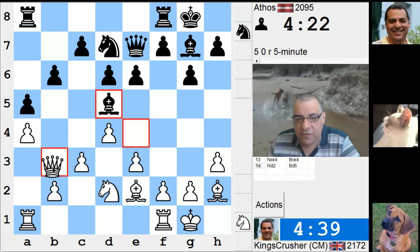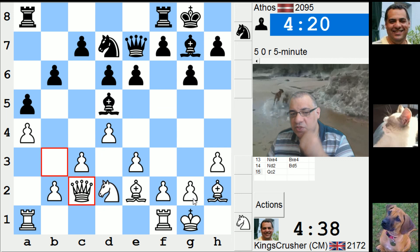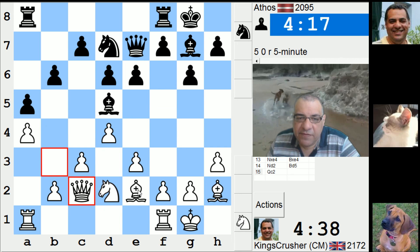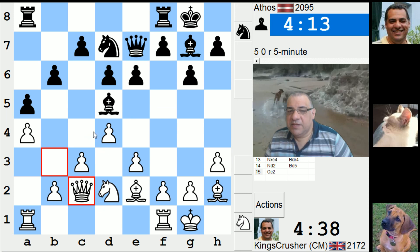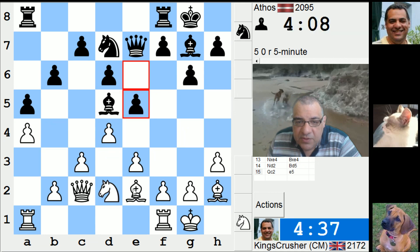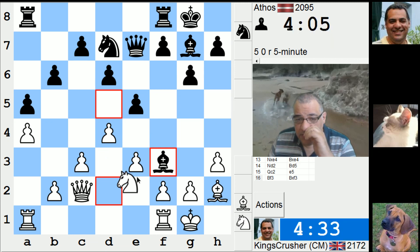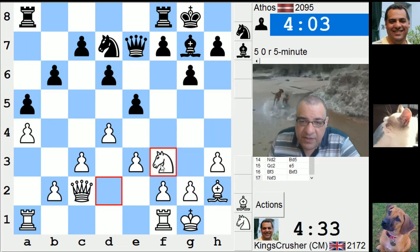I don't know about c4. I want to keep a rock — a bishop — on g7. I would rather just play Bf3. As soon as I start playing something like c4, it's not such a bedrock. Bf3 here controls e4 for a moment. It's kind of a reverse French defense if he plays e4, with the bishop outside the pawn chain.